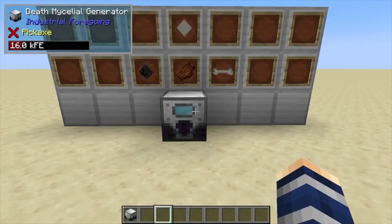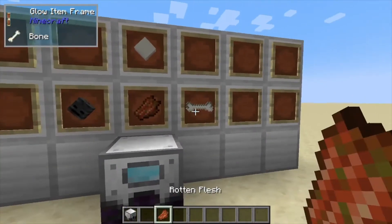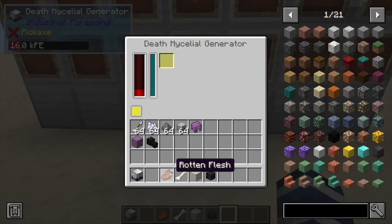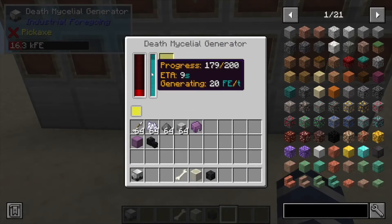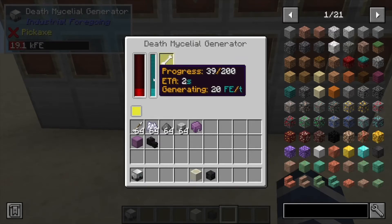Hey, Minecraft Mentor here. Today we're going over the Death Mycelial Generator. This one powers itself using literally death — rotten flesh is one of the things you can put in here. It has a 200 progress bar for 20 Forge Energy. We can also throw in a bone, which has similar energy output.